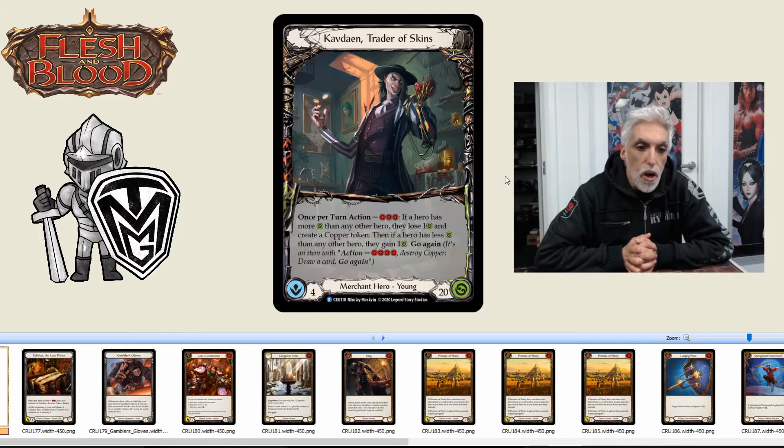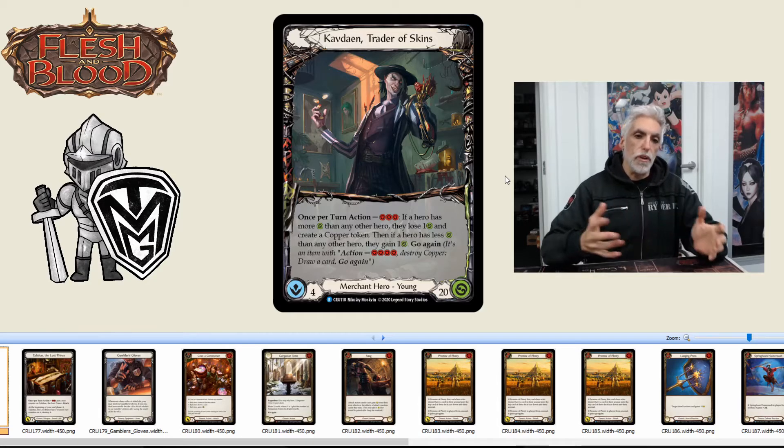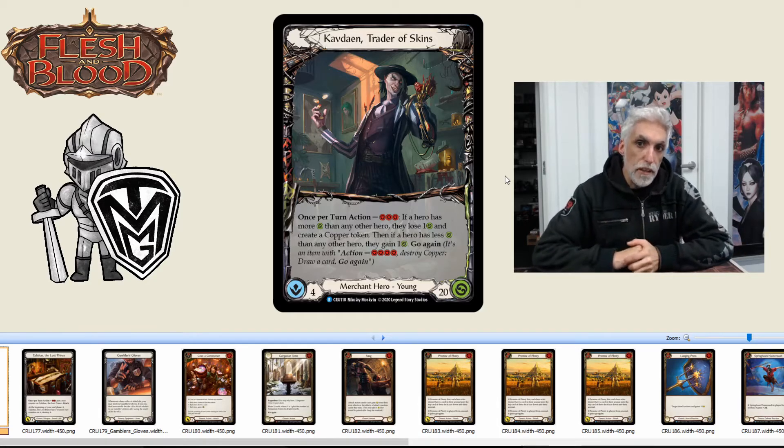Kav Dayan, Trader of Skins: once per turn, spend three resources. If a hero has more life than any other hero, they lose one life and you create a copper token. Then if a hero has less life than any other hero, they gain one life, go again. You may also spend four to destroy a copper token, draw a card, go again.